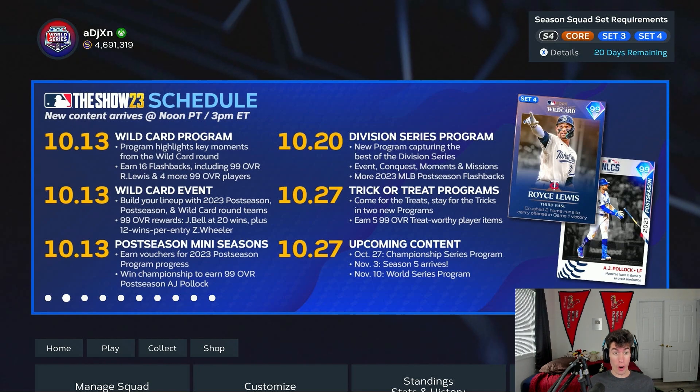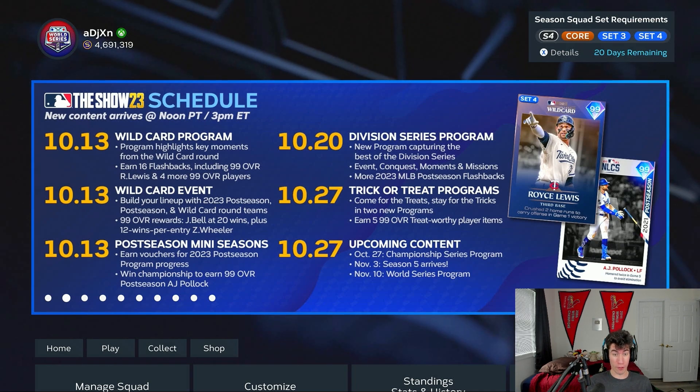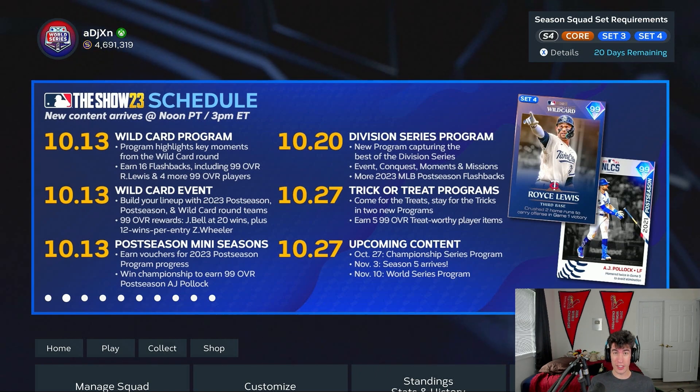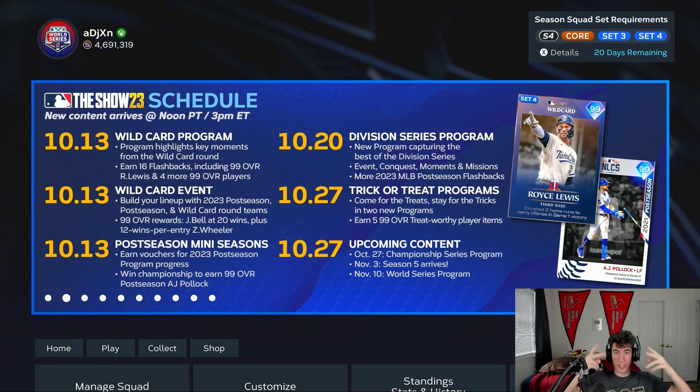Let me know what cards you're most excited for from today's content drop down in the comments. For me, number one is Josh Bell, and I'm also looking forward to using Evan Carter and Jordan Montgomery from the wildcard program. Like, subscribe, all that good stuff — thank you so much for watching. Hope you all have a great rest of your day and a great weekend, and I will see you in tomorrow's daily upload. Peace.